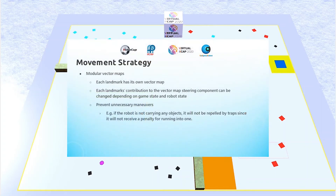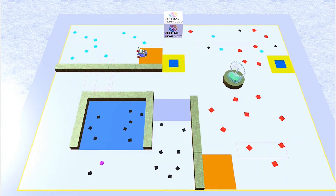The modularity of the vector maps further optimizes the robot's movements and reduces time-based stages. Since each landmark has its own vector map, how much each landmark's vector contributes to the overall steering rate can be varied or even completely excluded, depending on the state of the robot — like how many objects it is holding — and the status of the game, like how much time is remaining. This means you can prevent unnecessary maneuvers; for example, if the robot is not carrying any objects, it will not be repelled by traps, since avoiding traps is not necessary. In this situation, the robot can save time by cutting across the trap instead of going around it.